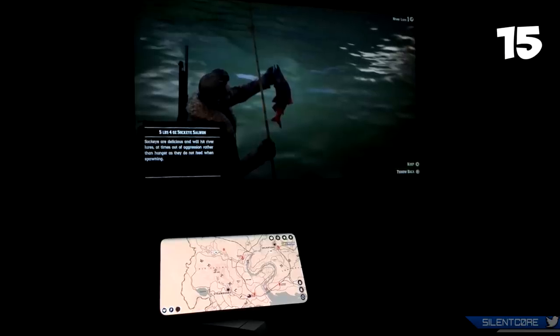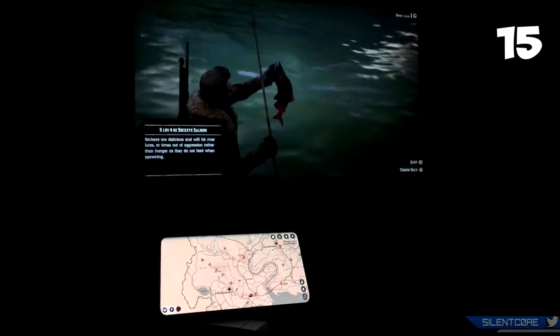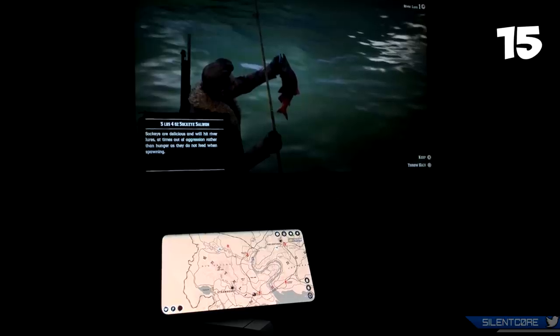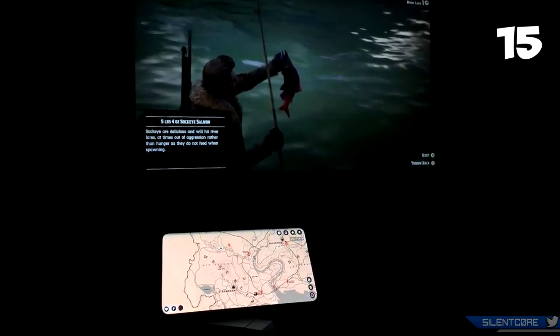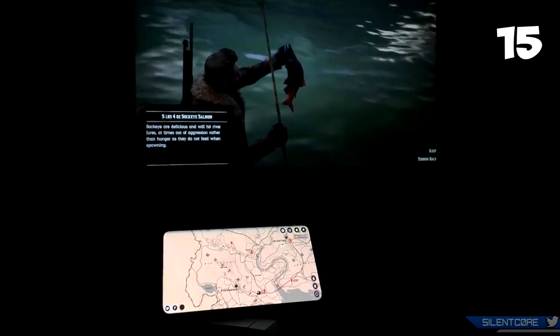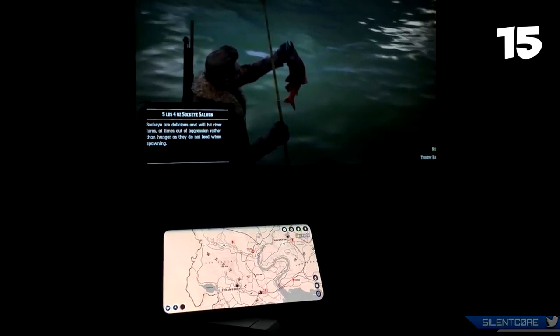If you have the Red Dead Redemption 2 companion app installed on your phone, you can use the map on your phone while you play on your console. The game will actually show the locations of other players in your session on your phone. A big thanks to Nobeardy for this tip — he was using it for fishing, since fishing in Red Dead Online removes your mini map and you can't see if other players are heading toward you.